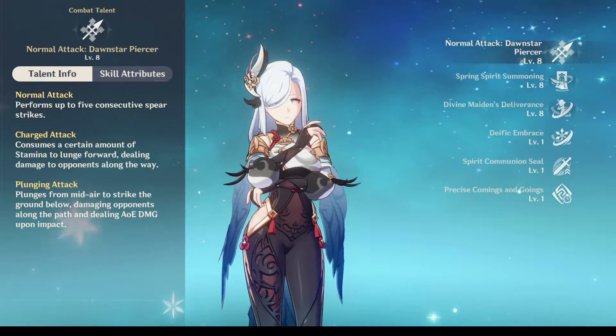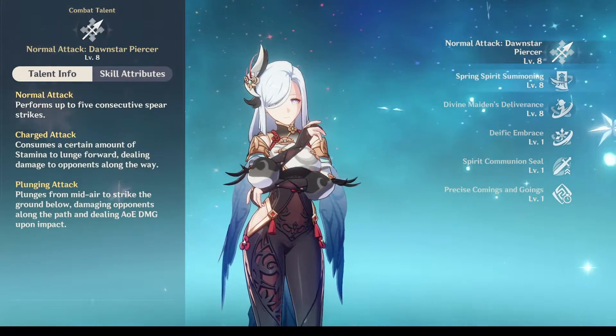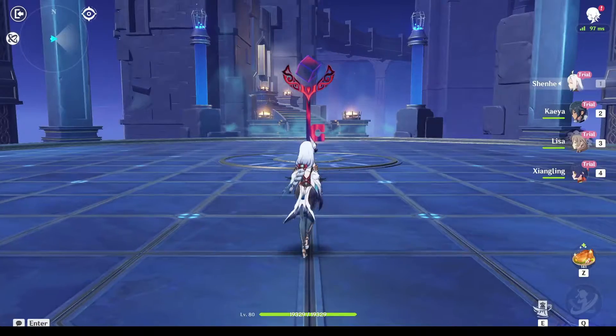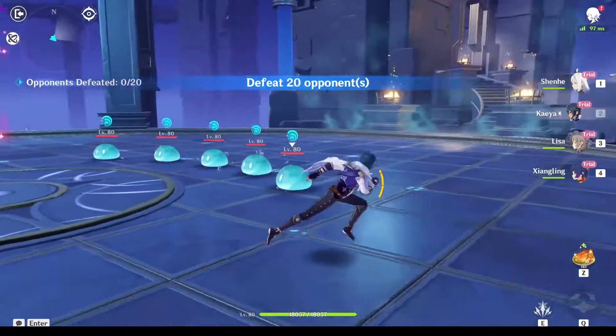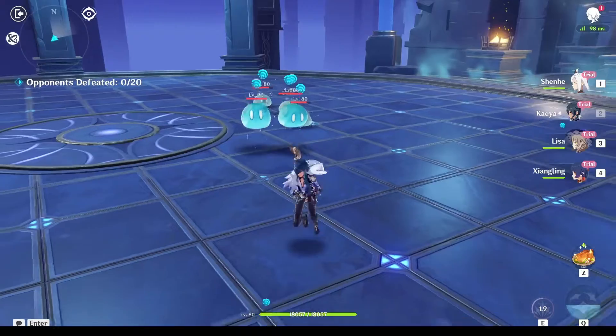Suggested talents to crown would be talents 2 and 3. If you have a cryo DPS, she will be worth it to pull. Though as I said before, recommended constellation is constellation 2, so prepare some primogems. Her role in Spiral Abyss in my opinion would be great if we have a decent cryo DPS.